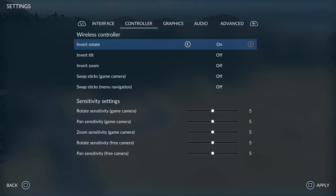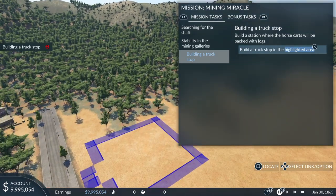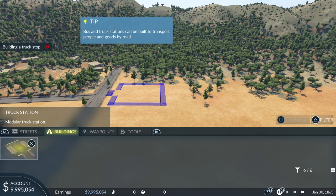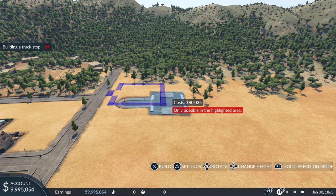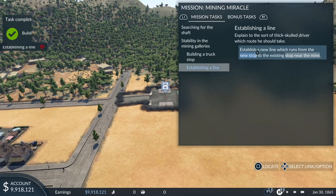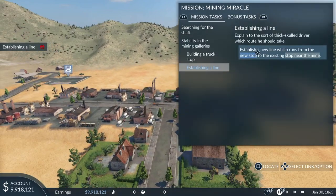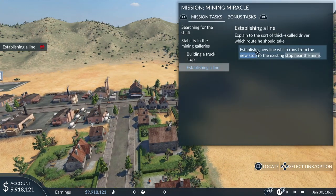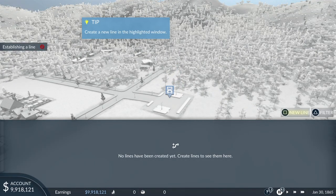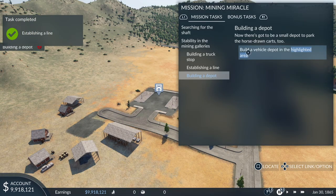I'm just going to mess around with the settings a little bit because the camera tilt isn't to my liking. We need to build a depot right there — a truck stop. We're in the highlighted area, so this is good — it's going to give us a tutorial. Otherwise the menus are a bit confusing. We need to establish a line which runs from that new stop all the way to the mine. So this is the line manager — click on new line, click the first station and then the second one.